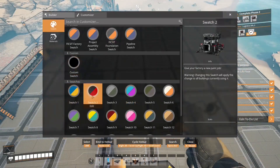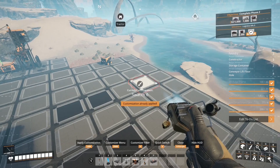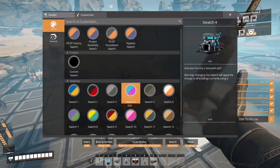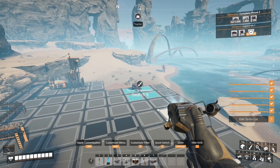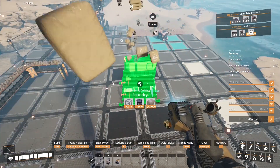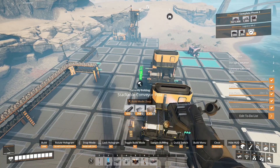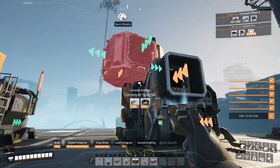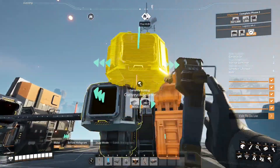I like to paint the foundations for where I know my machines are going to go. The foundries are going to take up two foundations long and the constructors just take up one foundation square. Over here we're going to put our storage crates. We'll set these boundaries here and once I have them down we're going to set a conveyor pole there because we're going to need to put the lifts. We need those to make short lifts, and then we'll connect them all together with splitters fed into one. Then we'll put a splitter on the top level with coal going into one line and iron ore going into the other.